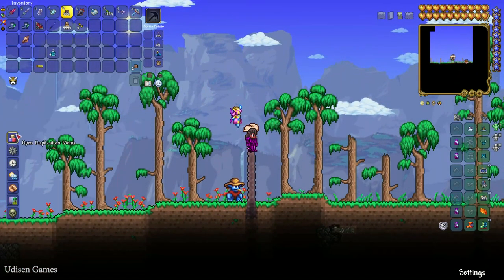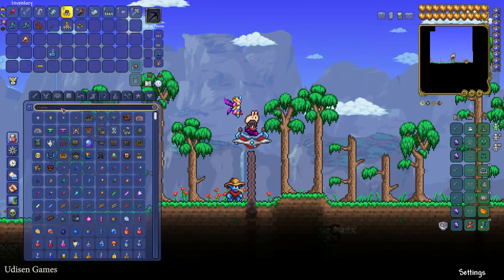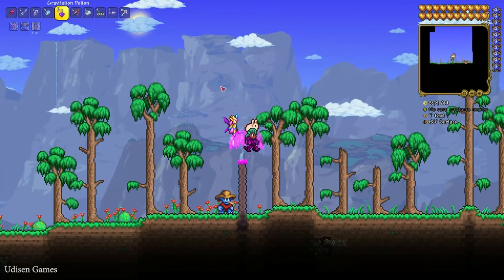My favorite way — it is cheap and efficient if you lack resources or maybe you only just began playing — use a gravitation potion.